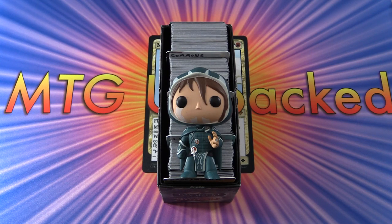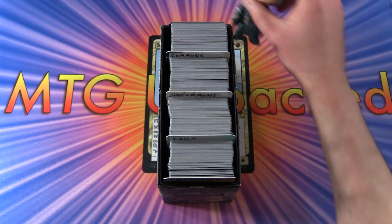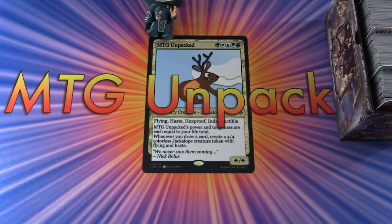Today on MTG Unpacked, we're putting together more snack packs for patrons, continuing from where we left off this morning. This is for April 2019. To handle the pack blessing duties if required, we have Jace here, so let's move him aside and pull him in again if he's needed.